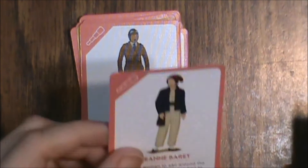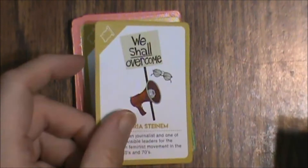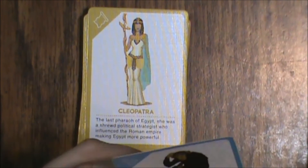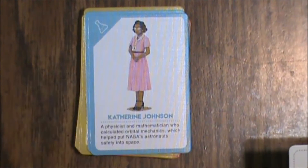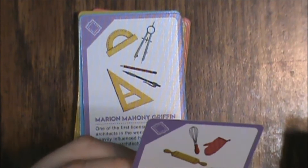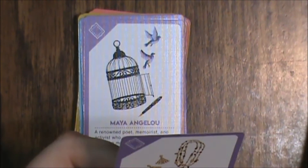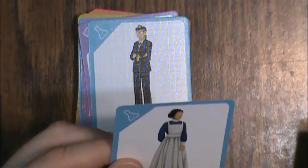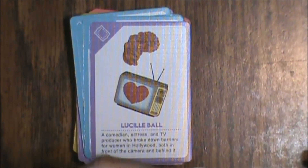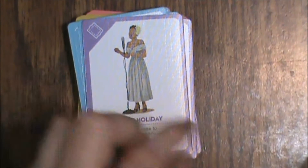Continuing: Sacagawea, Junko Tabei, Bessie Coleman, Jenny Barrett, Joan of Arc, Gloria Steinem, Princess Diana, Cleopatra, Jane Goodall, Katherine Johnson, Marie Curie, Sally Ride, Marian Mahoney Griffin, Julia Child, Maya Angelou, Josephine Baker, Grace Hopper, Clara Barton, Ada Lovelace, Rosalind Franklin, Lucille Ball, Dorothy Parker, Billie Holiday, and finally Jane Austen. That's all the cards.